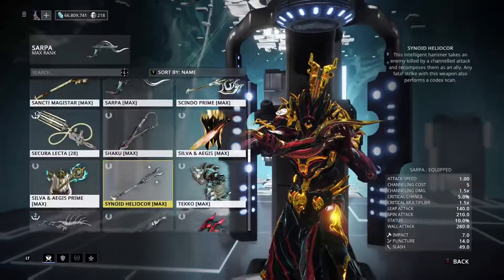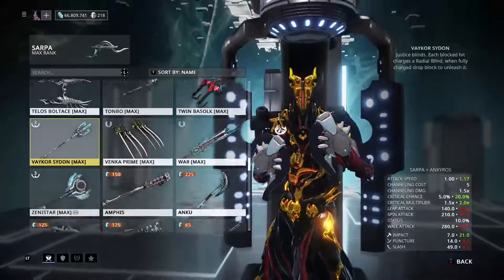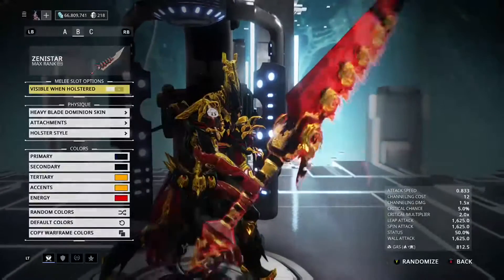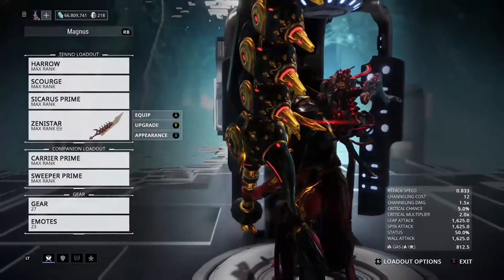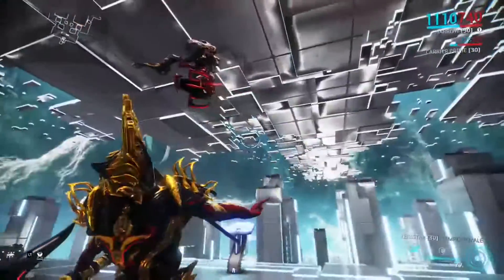You can't. So having Rage gives yourself some survivability. Maybe even equip the Vaykor Sydon. For now I'm using the Zenistar because the Zenistar with his big AoE nuke gives you health per second — that's the money thing right there. You want to be able to provide health per second.